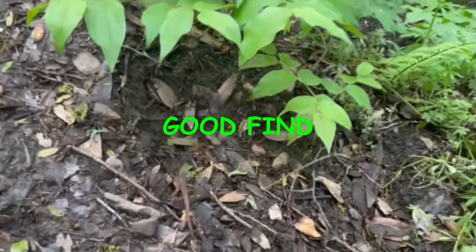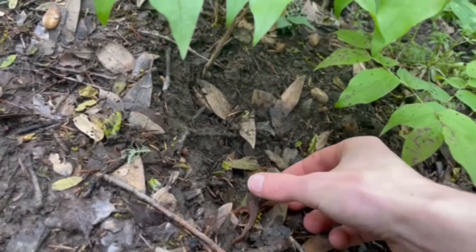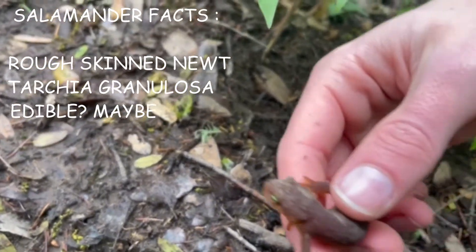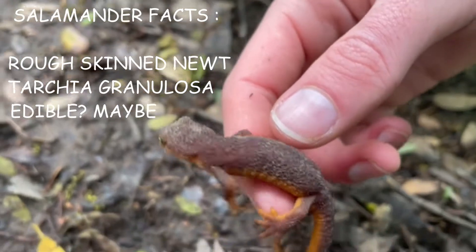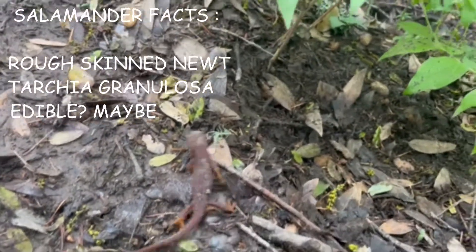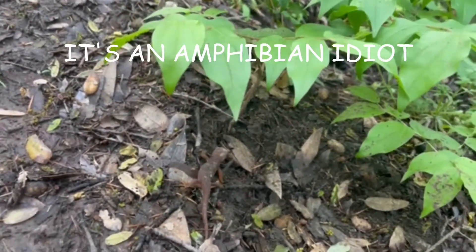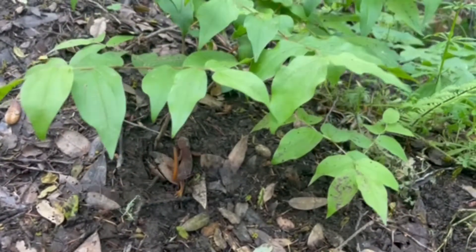We've got our first salamander of the day here. He's just a little guy, let's get him up. Come on, little baby. These guys, they're kind of cute. He's a small little dude — we'll let him go actually. And he'll waddle around like a goofy little reptile, whatever the thing is, for a while. But hopefully we'll find a nice big one soon.